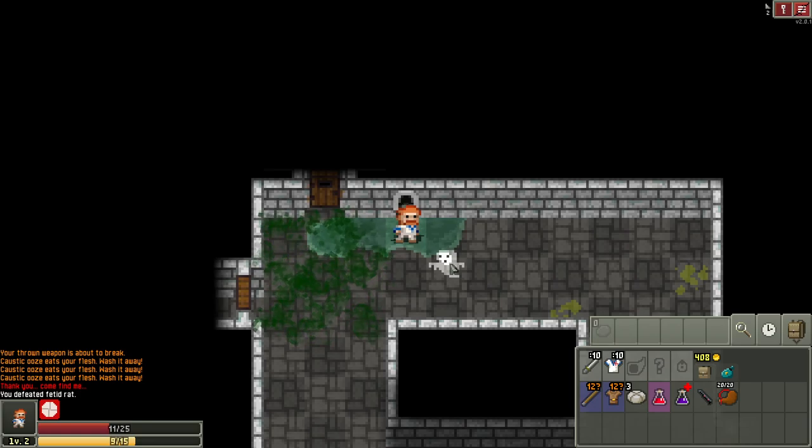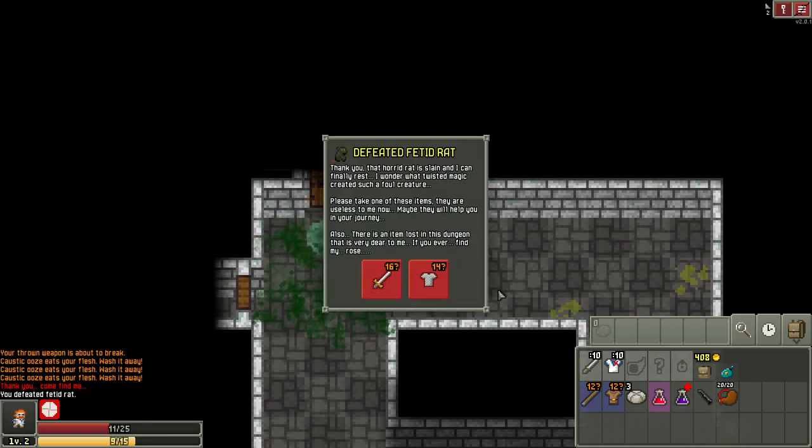The ghost has perfect timing to come talk to us. The ghost always offers one weapon and one armor for your troubles — sometimes these are upgraded and I believe they're never cursed. I almost always choose armor. We already have leather, so a strong weapon could be good too. This weapon requires 16 strength, making it a tier 4 weapon. Tiers go up by two: tier 1 is 10, tier 2 is 12, tier 3 is 14, tier 4 is 16, tier 5 is 18.